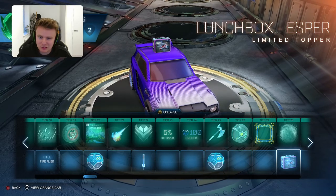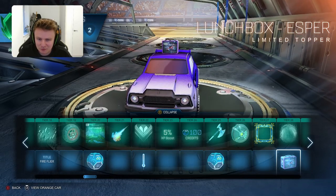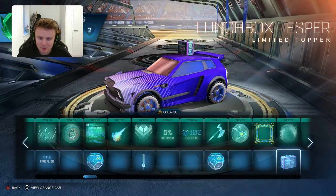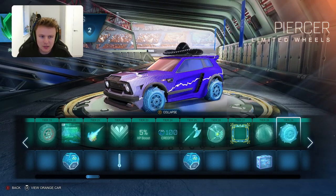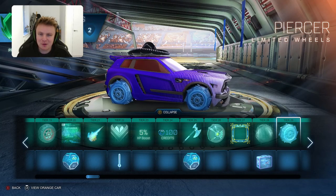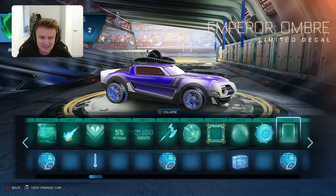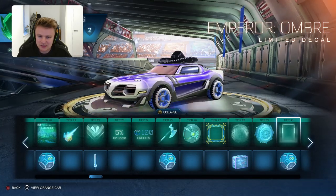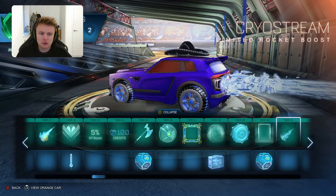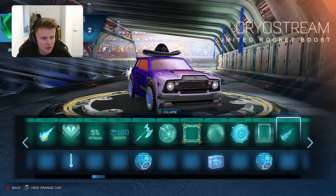Lunchbox - interesting one, I don't know how many people will use that. I think it's got the Vespa on the actual box up there and the Neo Tokyo on the back. Then you've got the Piercer Limited Wheels - quite cool, I do quite like those wheels. That would go really well with the Ripper to be fair. Then the Emperor Ombre Limited Decal - very similar to the other one. Then you've got the Cryo Stream - that's just like shooting ice shards everywhere, again not the best of boosts.